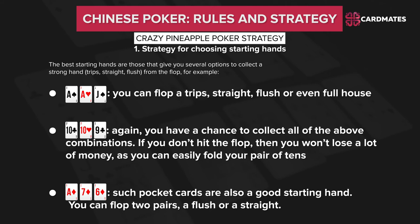Number 1 — strategy for choosing starting hands. The strategy for starting hands in Crazy Pineapple is different from Texas Hold'em. For example, 3 aces in your hand will be much weaker than you might think, since one of these aces should be folded on the flop. Thus, the probability of collecting a set is very small because there is only 1 ace left in the deck. The best starting hands are those that give you several options to collect a strong hand — trips, straights, or flushes — from the flop.